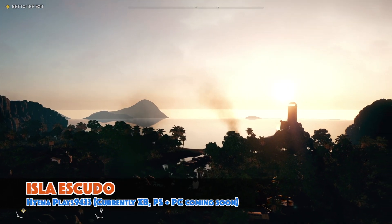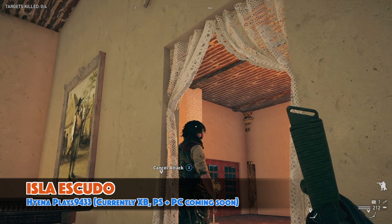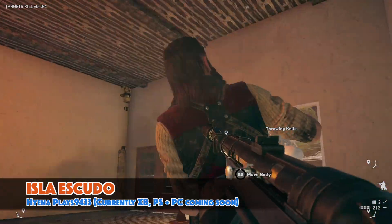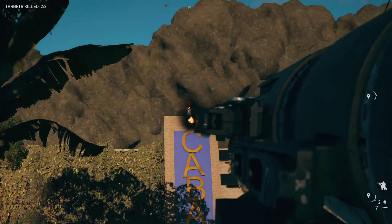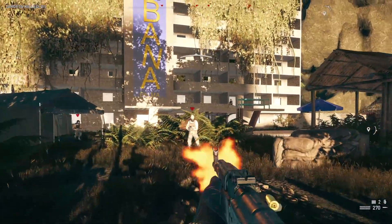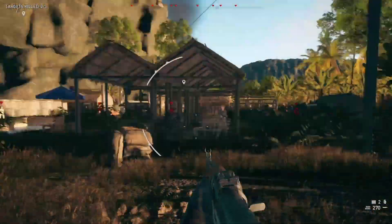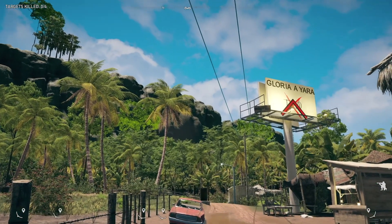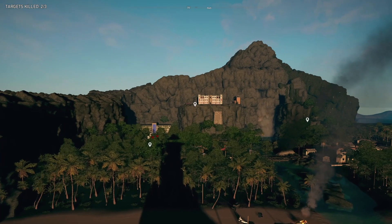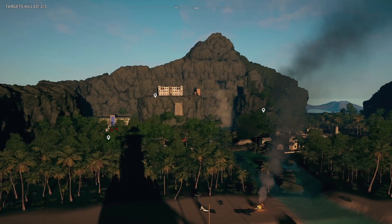The final map today is Isla Escudo — and I've probably butchered the pronunciation, but don't let that take away from the fact this is an awesome map. I really enjoyed it because the creator has basically imagined their own ending to Far Cry 6. In this map, the revolution is nearing victory and Anton has fled to this particular island with his lieutenants to try and survive.